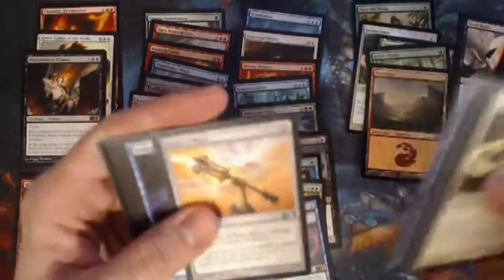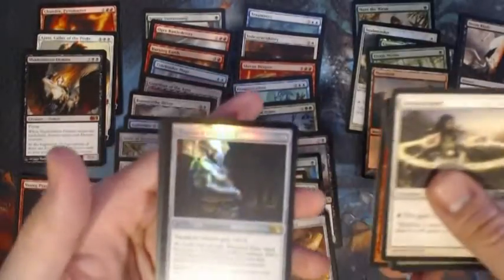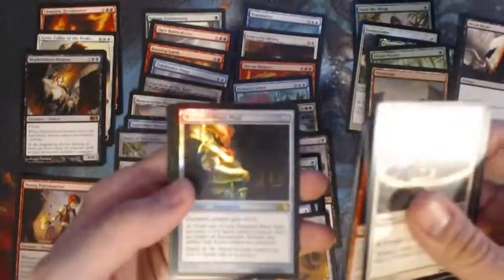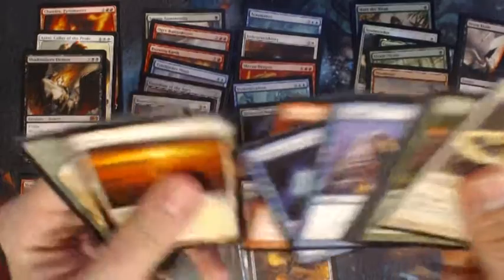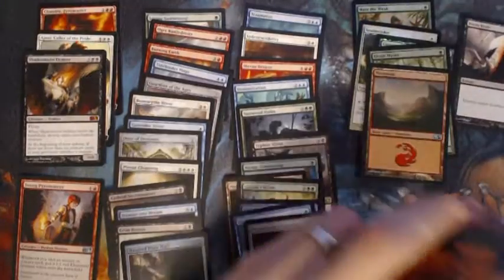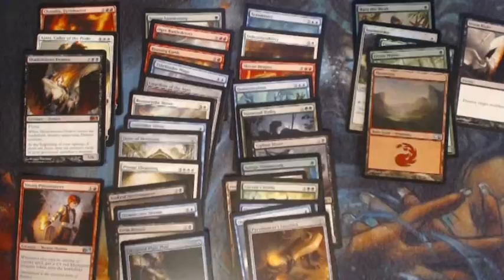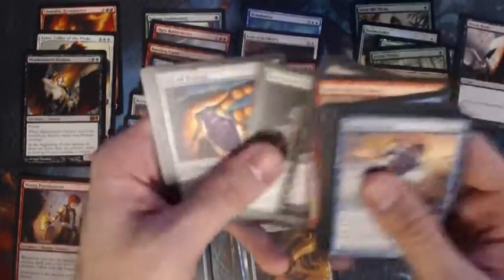Glimpse the Future, Dragon Egg, Pyromancer's Gauntlet, and there's our second foil rare — Haunted Plate Mail. Blightcaster, Howl of the Night Pack, Vial of Poison, Lifebane Zombie.